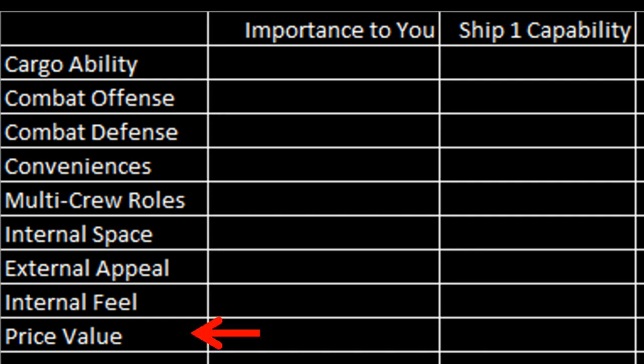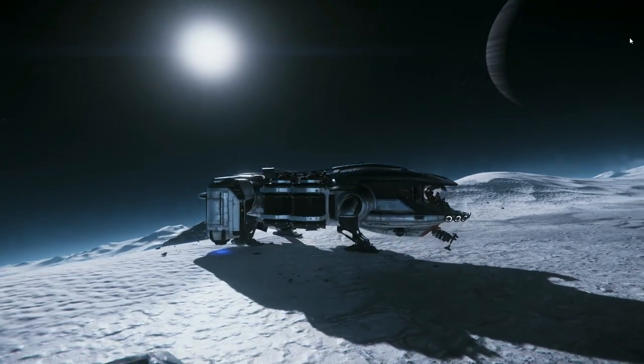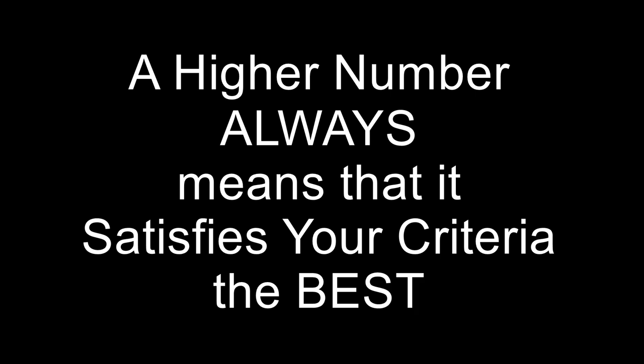And then of course there's the price value. When you're setting up your criteria, for this to really work correctly you've always got to be thinking in the positive. For instance, I could have just put price and not price value. Another example might be struts — if having lots of struts in your view is a big deal to you, something like the Aurora that has lots of them might get a four, and the Prospector which has none might get a one, but that would be the opposite of what you really want. You always want the higher number to be the one that best satisfies your criteria, your wants, your needs — and should include not just things that are necessarily important to you, but any characteristics at all that you want to evaluate.